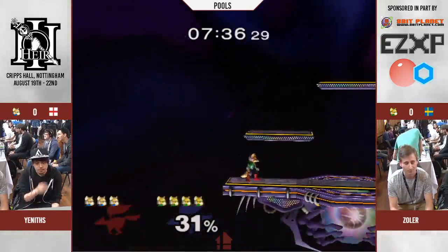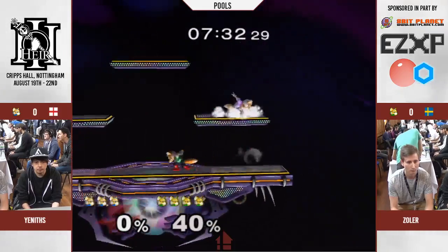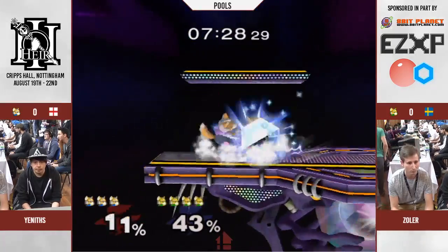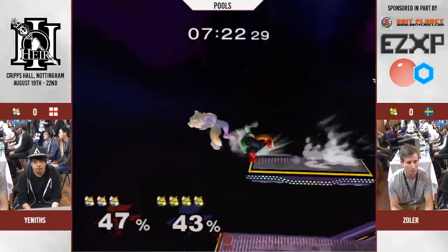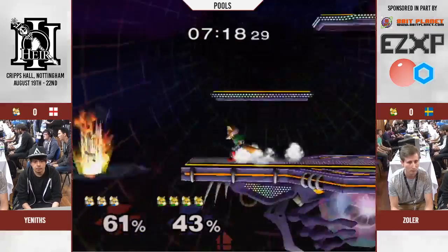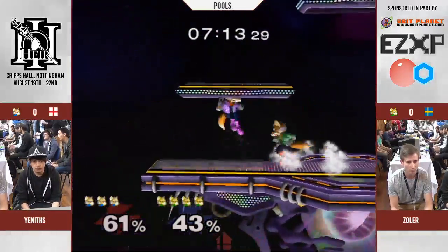Solid back air from Zola there — just going to see the solid play from Zola. Oh, that was such a nice first stop. Yenifs got a little bit started on him with Zola, just brought that back so quickly. Oh, we saved him. It's going to be the edge guard. Goes from up air, addressing the option. Back air from Zola — he's got all this guaranteed stuff and he knows what the opponent's options are.